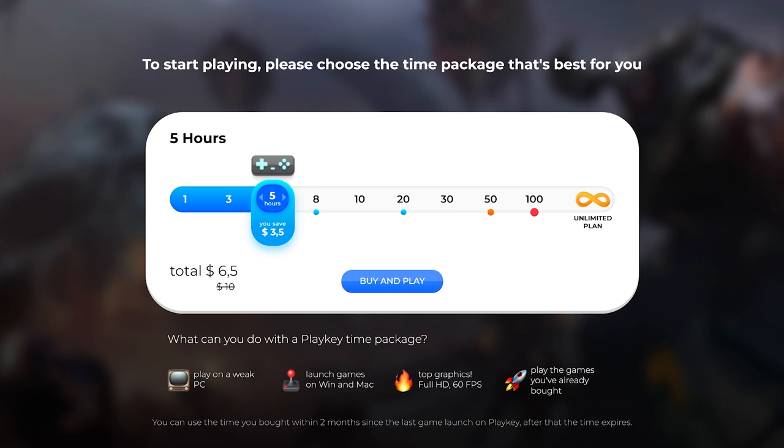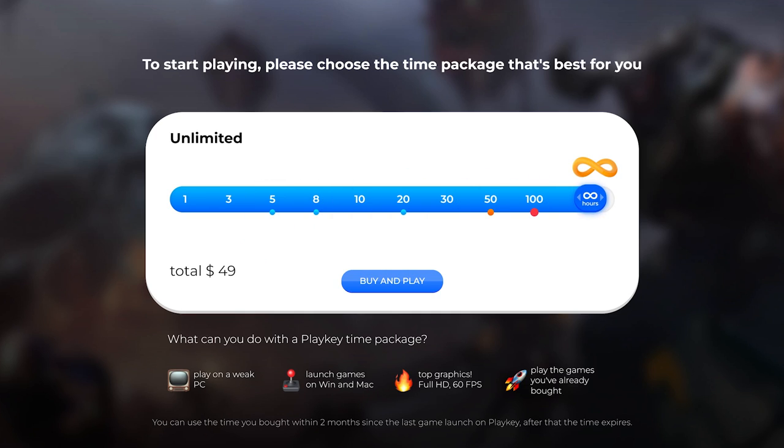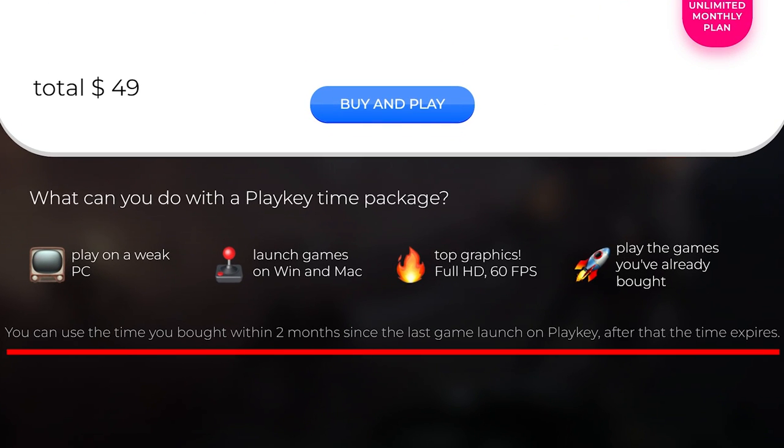PlayKey is a credit-based service in which you pay for the amount of time you want to play per hour. The amount of hours you can choose from starts from 1 hour to 100 hours to unlimited. The unlimited plan is a monthly plan set at $49 a month. The hourly plans have an expiration date of 2 months, so choose wisely.